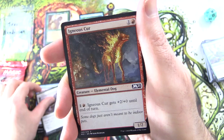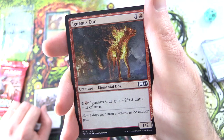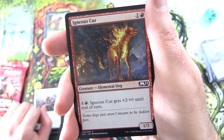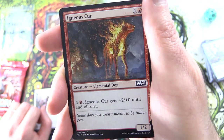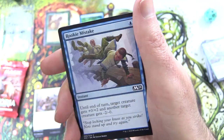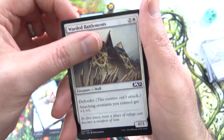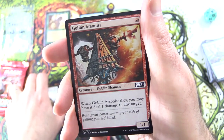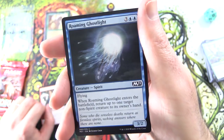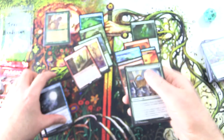Mind Rot — you watch too many videos on this channel, you rot your mind, and discard two cards. The only known cure is watching more videos on the channel. Revitalize. Up next — Igneous Kerr, Creature Elemental Dog, 1/2 for 2. For 1 and a red, Igneous Kerr gets +2/+2 until end of turn. Some dogs just aren't meant to be indoor pets — he's a hot dog indeed. Rookie Mistake, Watered Battlements, Goblin Arsonist — the Goblins always trying to hog the spotlight. Roaming Ghostlight and Pride Malkin.